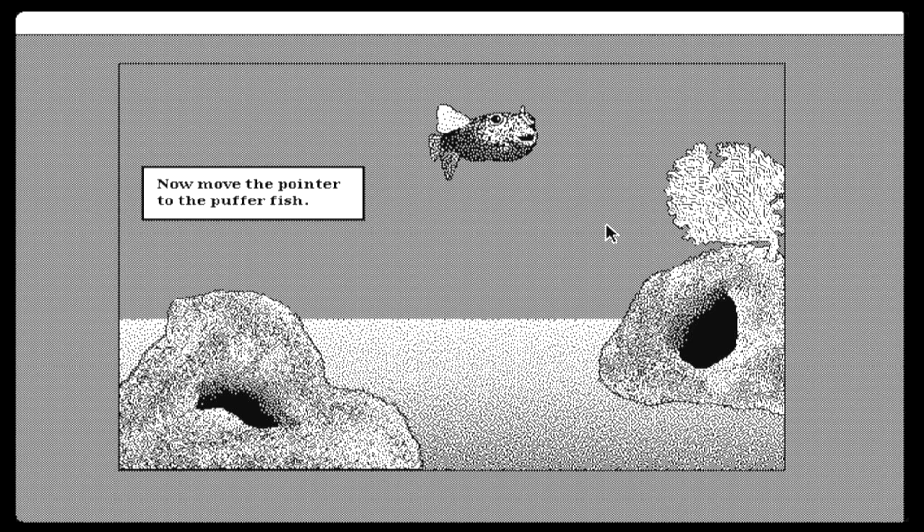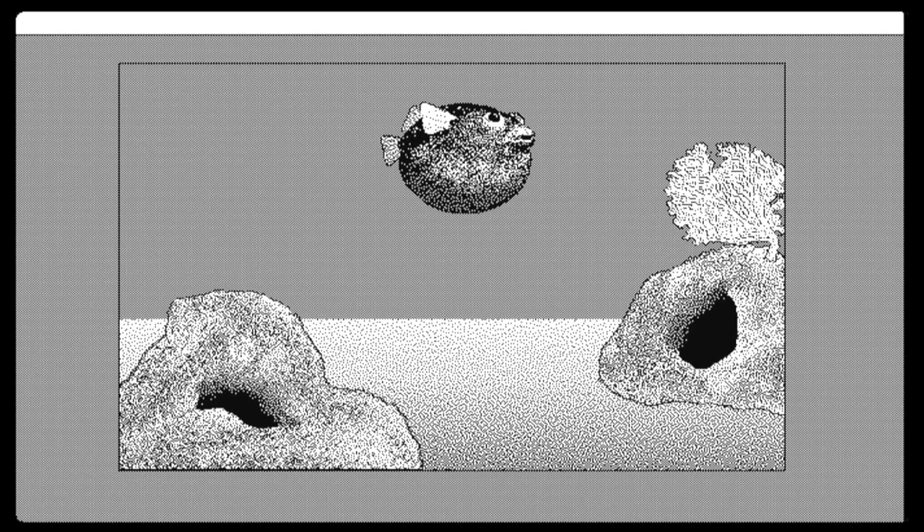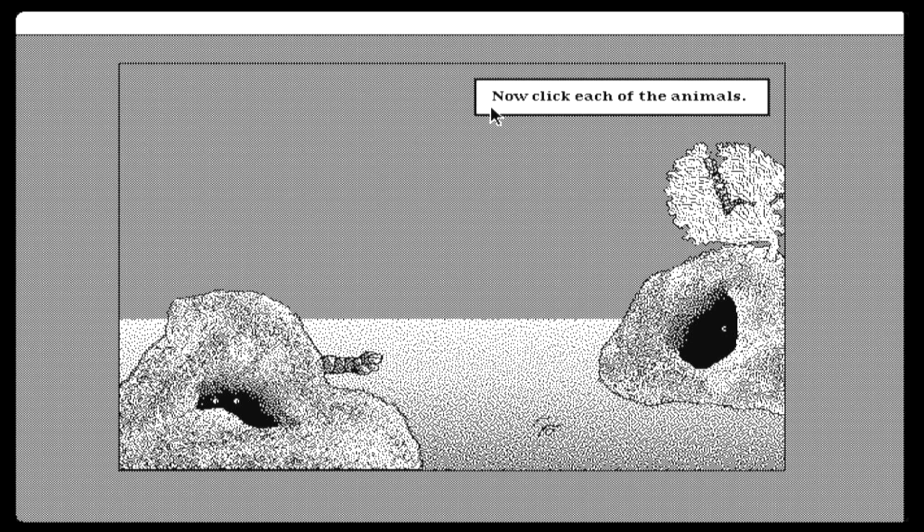Now move the pointer to the puffer fish. Good. Now click the mouse button. Now click each of the animals.